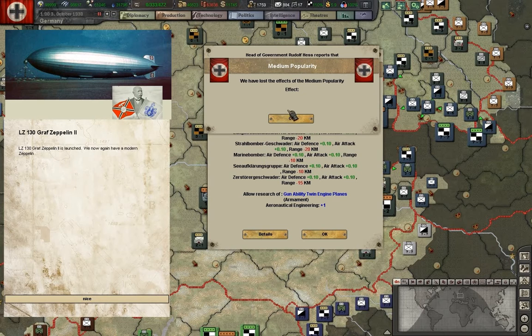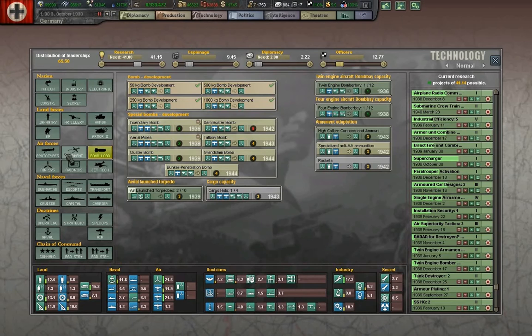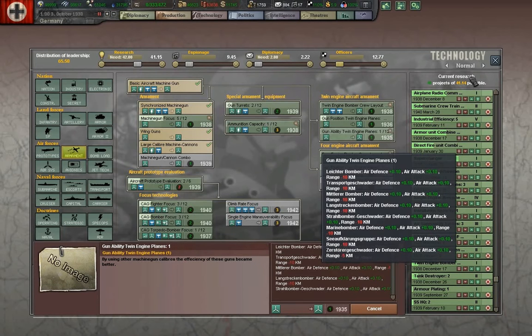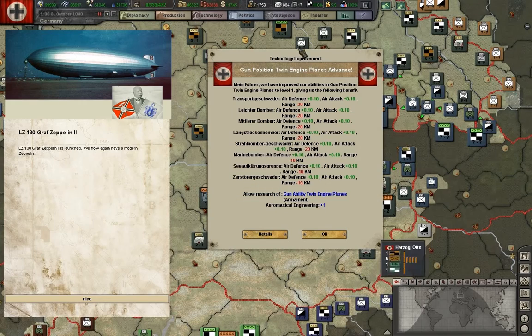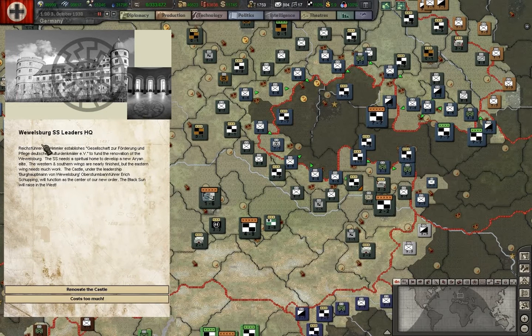We've regained high popularity because we have successfully shown our diplomatic skills and that we can stand up to the west. Gun positions and twin engine planes have advanced. Graf Zeppelin II is launched - like the earlier events, we have it filled with hydrogen, unfortunately not helium, so we cannot use it as a commercial vessel flying passengers around. No one's going to fly in a flying hydrogen bomb. Wewelsburg SS leaders' headquarters - Himmler wants his mystical headquarters renovated, so that'll cost us a little bit of money to keep Himmler happy.